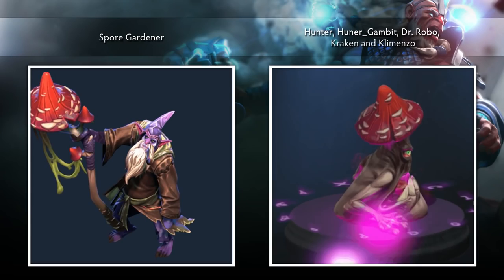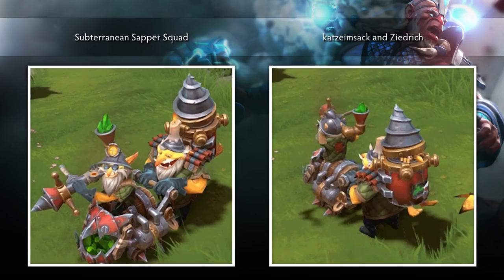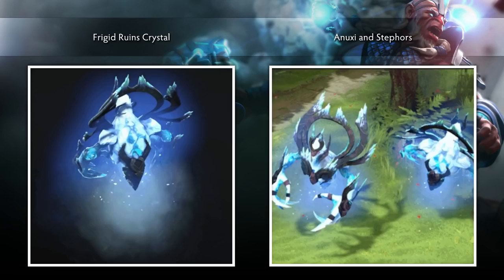The Spore Gardener set for Witch Doctor, created by Hunter, Hunter Gambit, Dr. Robo, Kraken, and Kilmenzo. The Subterranean Sapper Squad set for Techies, created by Katsyam Sack and Zayderich. The Sur Molestache Iron Drill Courier, created by Hayes, Two Minds, and Zack.